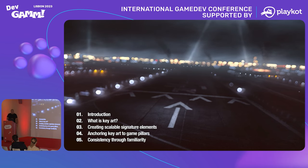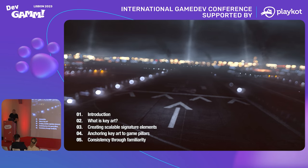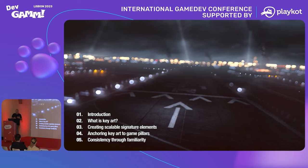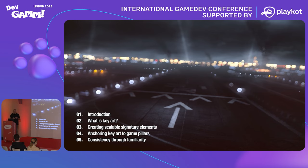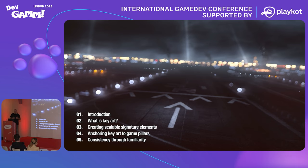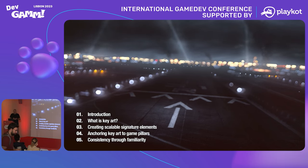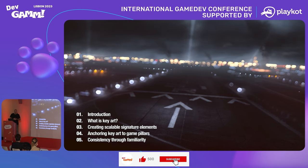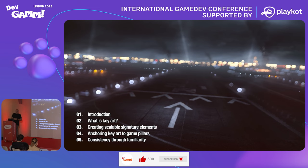Looking at the lineup for today, I'm going to start with an introduction on the topic — what is key art for games — and then deep dive into a few themes informed by key art development on three games I've worked on: creating signature elements for Battlefield 4, anchoring the key art to game pillars for Star Wars Battlefront 1 which came out in 2015, and creating consistency through familiarity for Star Wars Battlefront 2.